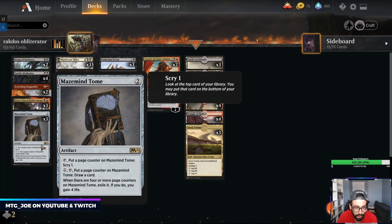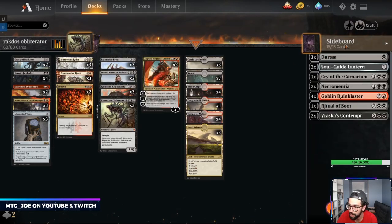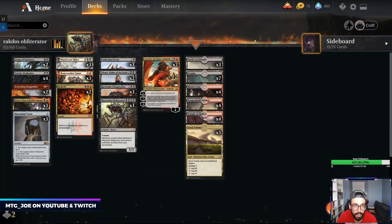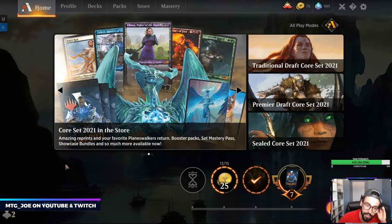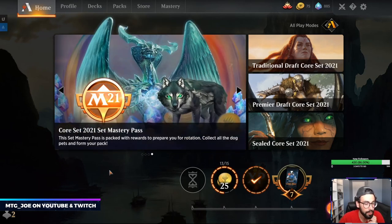Some updates from the new set: Mastermind's Tome, Liliana, and Grasp of Darkness as one of the big cards. Lots of good decks coming through on the weekend. I put out seven or eight videos already of the new set from the early pre-release. If you want to catch a bunch of content, we played a bunch of decks — you can catch it all on my YouTube channel, MTG underscore Joe. Otherwise, catch you later!